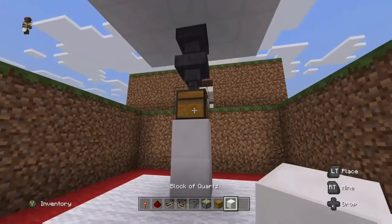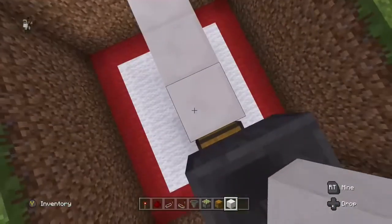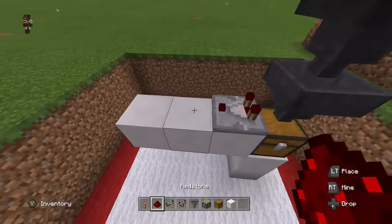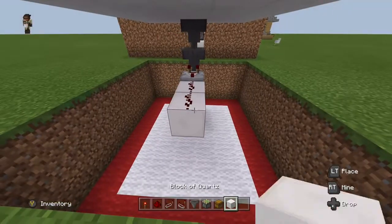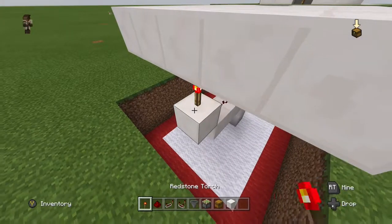Then you're going to want to come down and place a block coming out from your chest. Add two more for a total of three. Place a redstone comparator on top and then two pieces of redstone. Come to the back, add another block of your choice, and on top of that you're going to want to put a redstone torch.